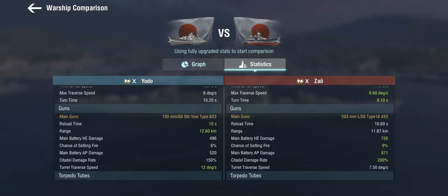The guns are where it gets really funky. These are the hypothetical 150mm 5th Year guns with a 60-caliber barrel length, which doesn't really help with dispersion because the dispersion is dreadful. She almost has the same reload as the Zao but actually has the edge in range. The high explosive is pretty good on the Yodo compared to the 203s on the Zao.